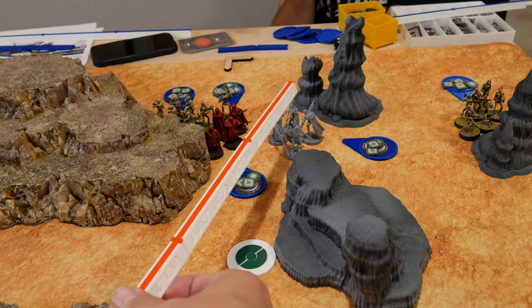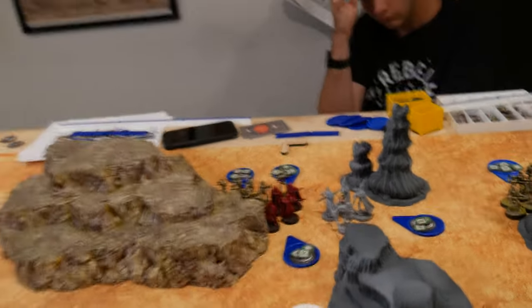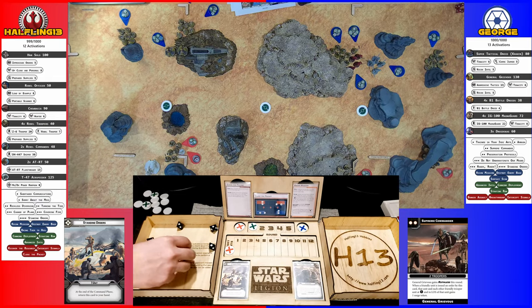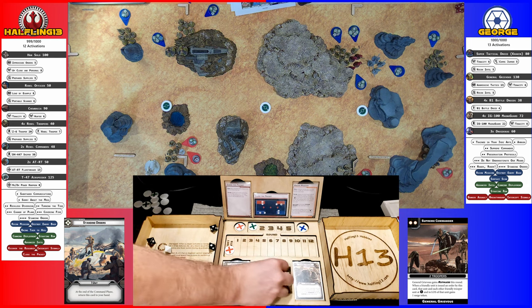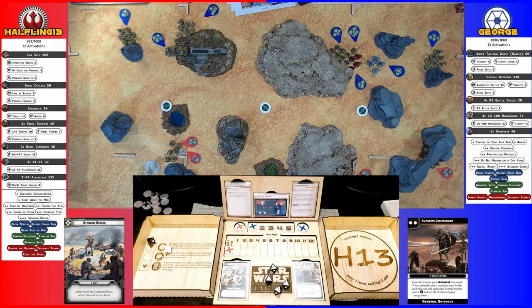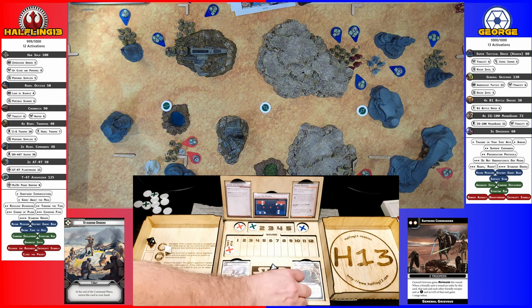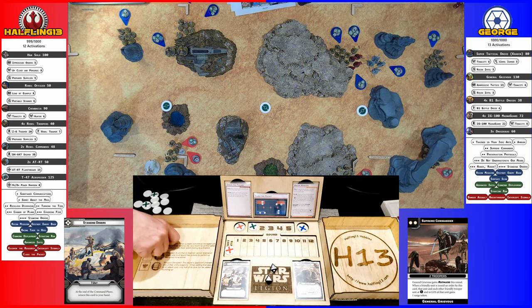They'll take a shot at the MagnaGuard. I got four hits, you got one. I am going to dodge one with their one, dodge a second off the Kalani's with Exemplar, and then roll for two.